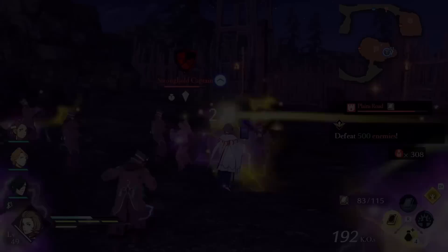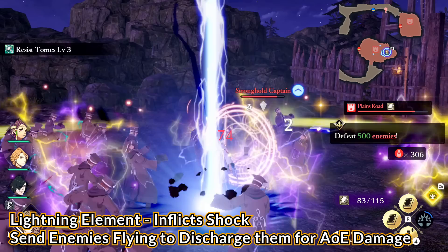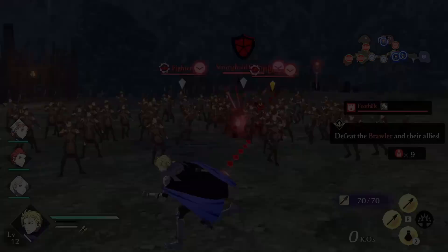Next up is lightning, which can apply the shock status. Shock also appears to have a second tier of application with a more noticeable lightning aura around the enemy. Future me here — I did some more testing and I think I do know the difference now. I will showcase it after past me finishes the explanation of shock.